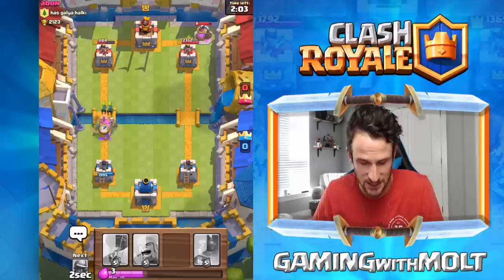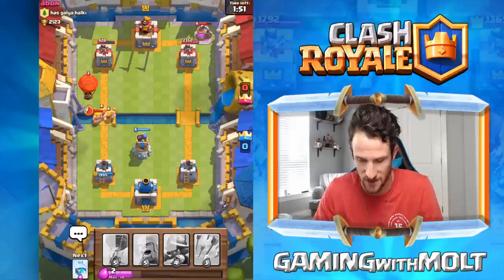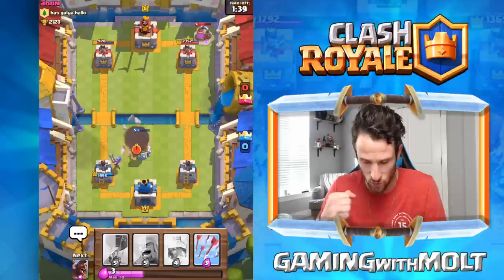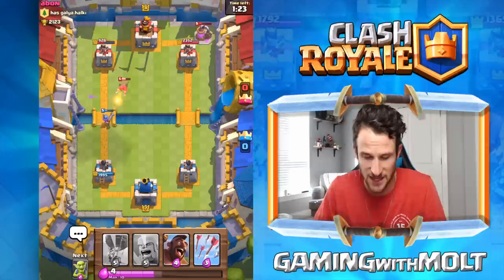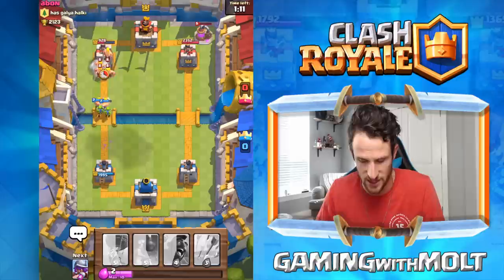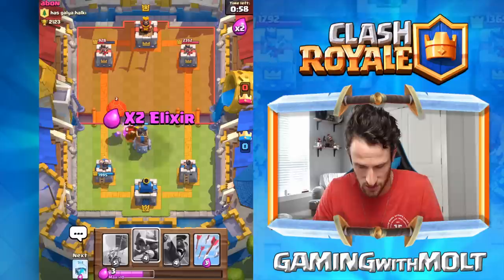We push with the wizard and get a little damage on his tower. His barbs are fine — we get off one hit. My monitor goes to sleep occasionally, which is frustrating. He goes balloon — it's heading for the tower. He freezes us and we nearly lose the tower, but it doesn't work for him. He doesn't know we have a balloon yet, so we wait for him to use his minion horde. We freeze, focus the wizard, then surround and take out the wizard and the prince.